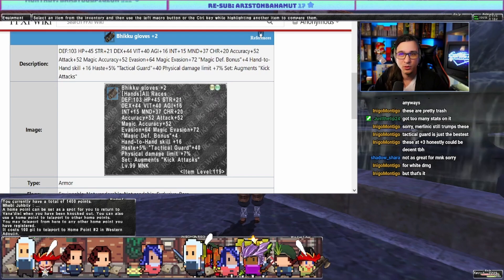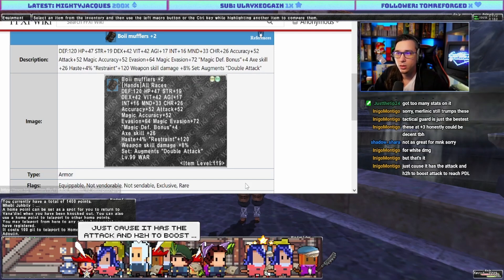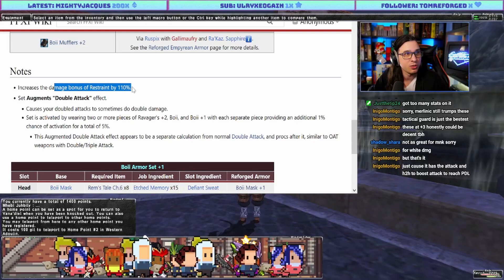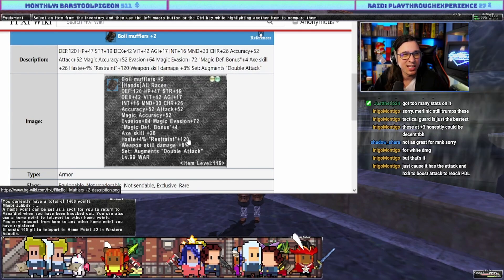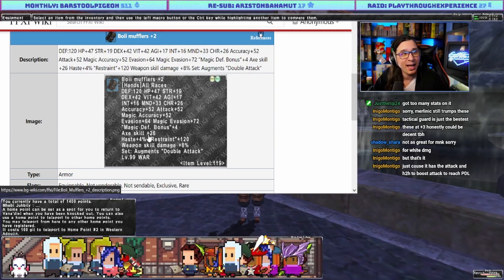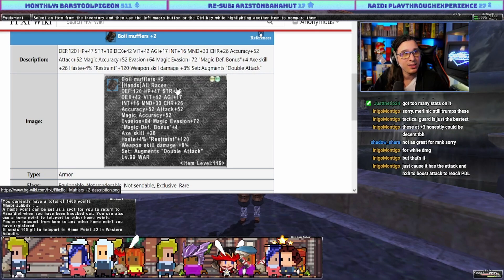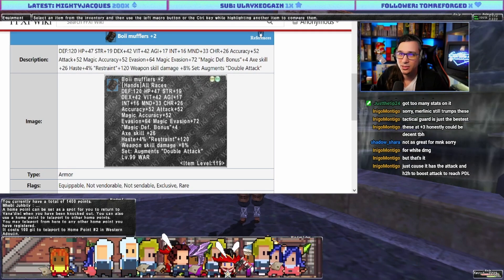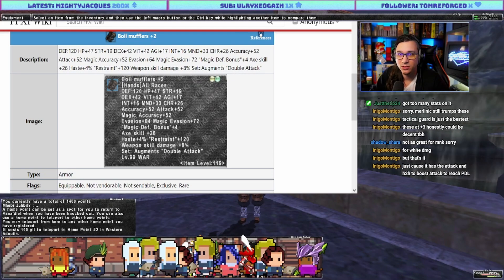Moving on — the Boy Mufflers for Warrior. Restraint plus 120, up from restraint 110, which increases the damage bonus from Restraint. WSD is good. If you're using Restraint anyway you want WSD, and the axe skill helps for Farsha weapon skills to stay attack capped. Strength 19 — what is Naami on the hand slot? Naami has strength 17, WSD 10.